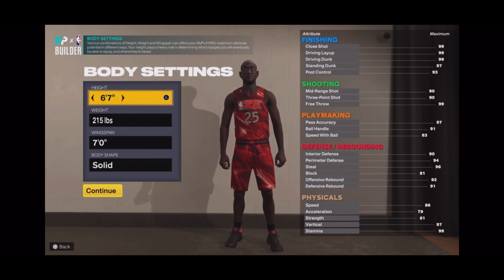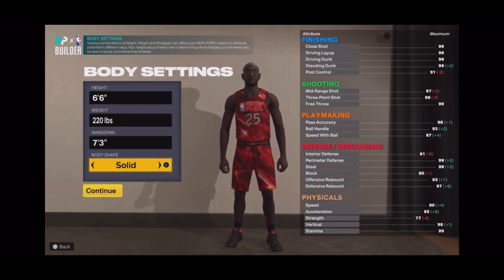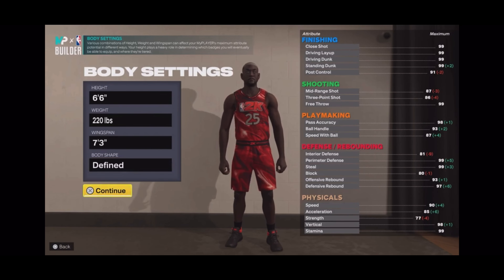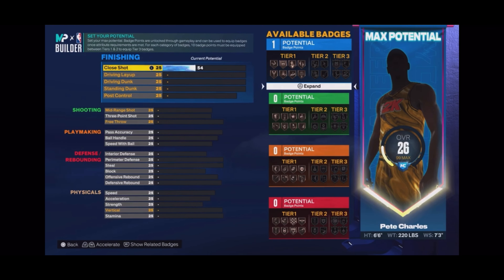Best lockdown build - go ahead and make him a small forward, left hand or right hand really doesn't matter. Let's get straight into it. 6'6 height, 220 weight, max down wingspan, body shape is defined. Everything is on the screen so make sure you guys are following what I'm doing.